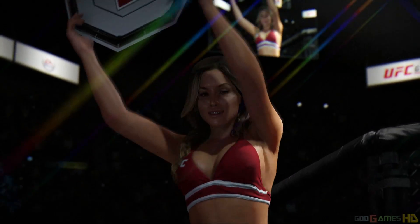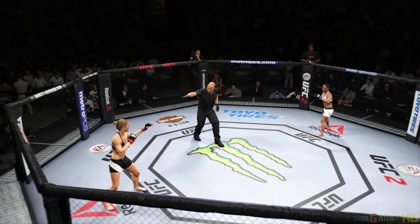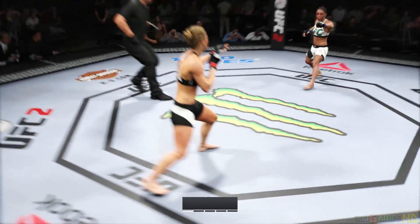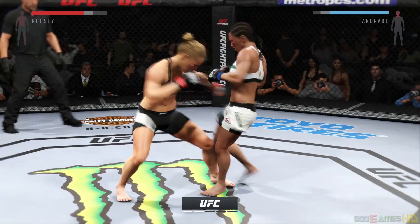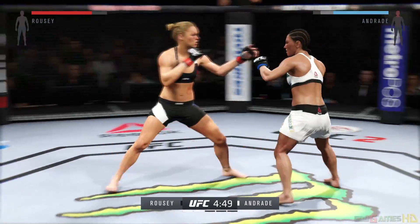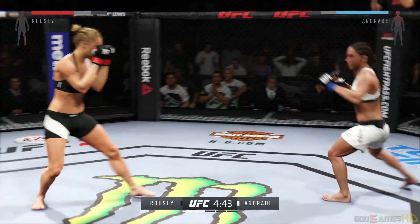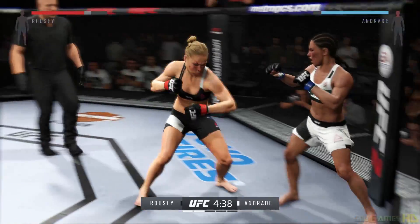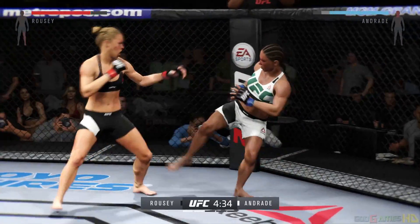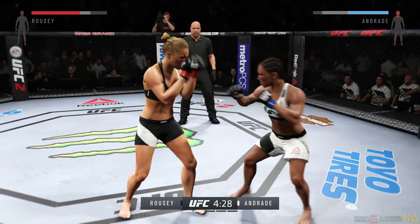Round number two gets underway. Both fighters come out swinging. Good hook to the body by Rousey. She's changing things up with her stance, going southpaw. What a powerful leg kick. Big kick again — good combination. Big punches exchanged. What an exchange — that's a big leg kick.